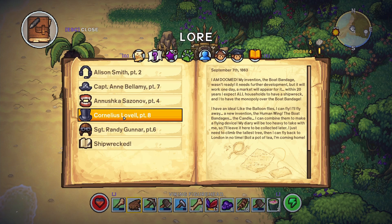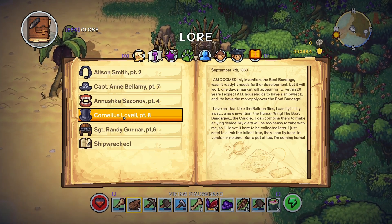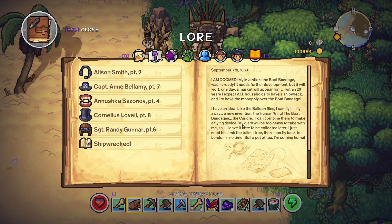I think so. 'I am doomed. My invention, the boat bandage, wasn't ready - it needs further development. But it will work one day, a market will appear for it. Within twenty years I expect all the households to have a shipwreck, and I have the monopoly over the boat bandage. I have an idea - like the balloon flies, I can fly. A new invention: the human wing. The boat bandages and the camel, I can combine them to make a flying device.' I wonder if this also is a kind of hint for us as a player that we can actually combine some of those things and fly home.